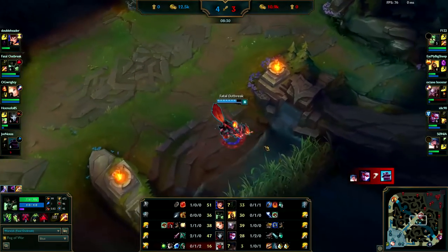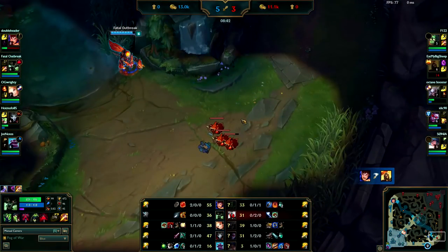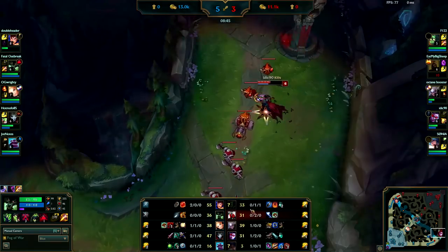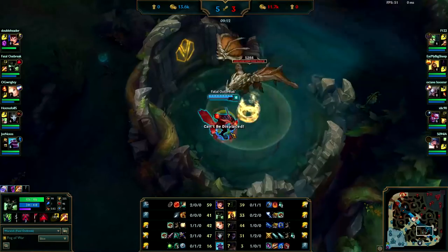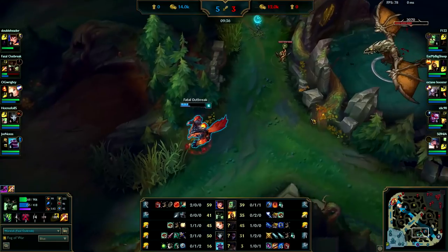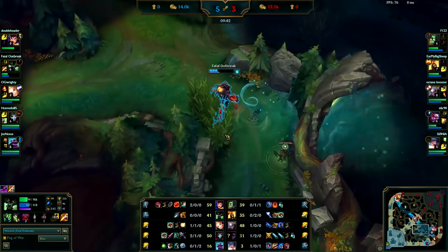You probably would have had the kill there. At level six I would probably ult her under turret when my E comes up so I don't take too much turret damage. You see the Vayne — that's not a good gank because you don't know what she has up, so she's going to get away. Don't waste your time going to a lane unless you know you can get a kill. Especially in lower elo you should be farming, and if you think you can get a kill then go for the gank.